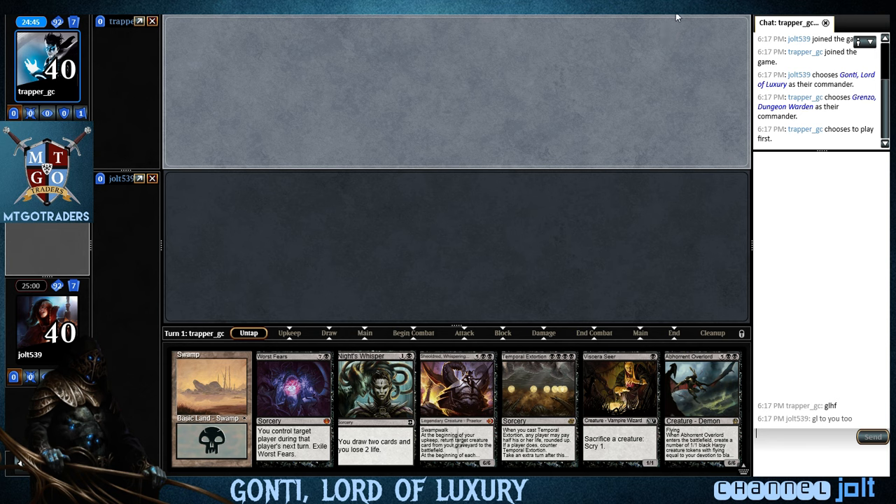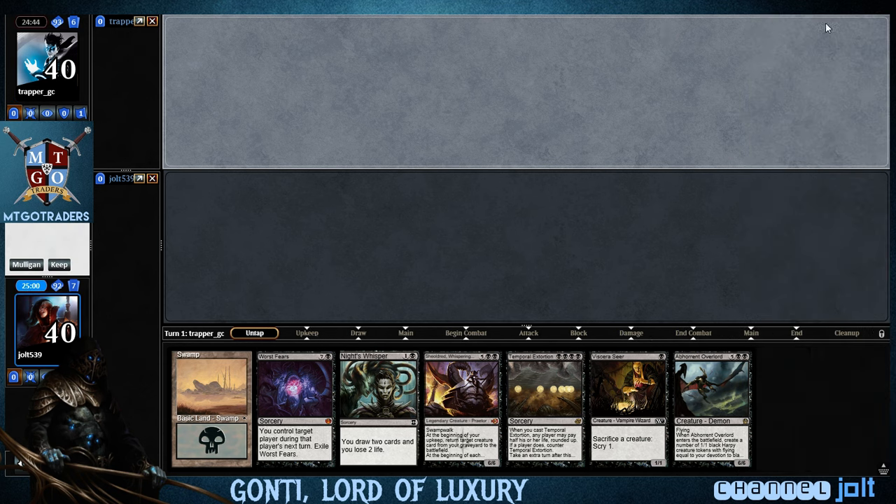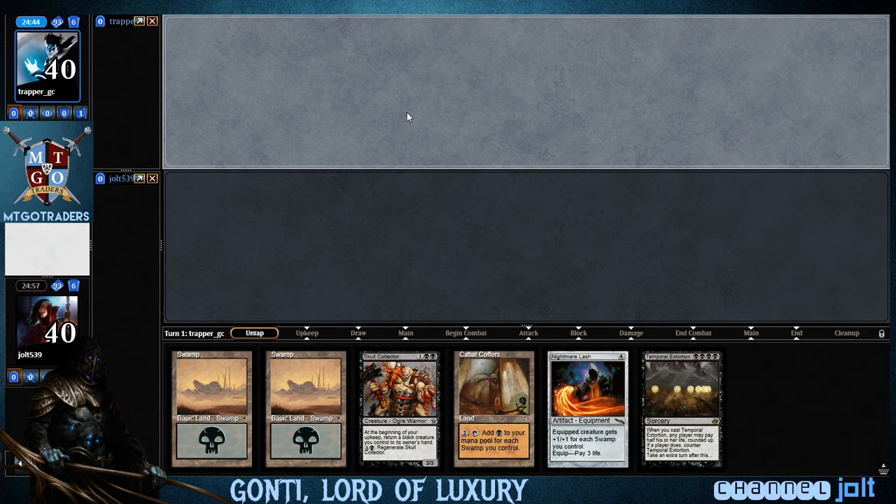Now, as far as opening hand goes, yeah, one lander — that's not the best. You want some mana rocks in here. So we're going to go and mulligan.